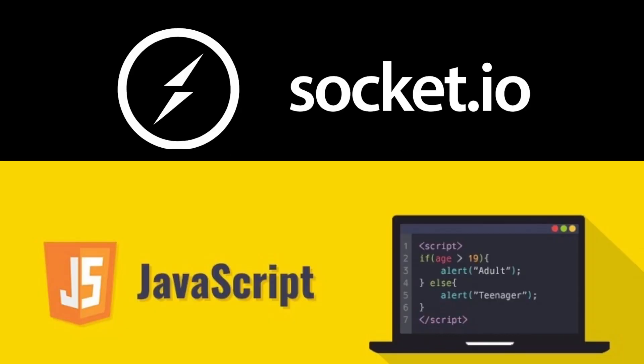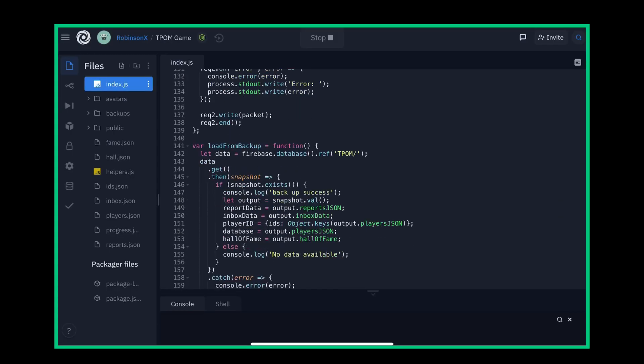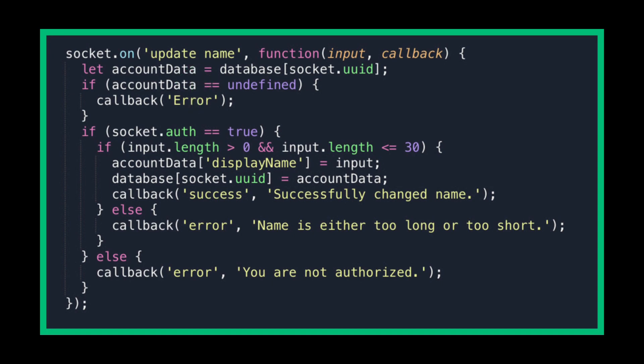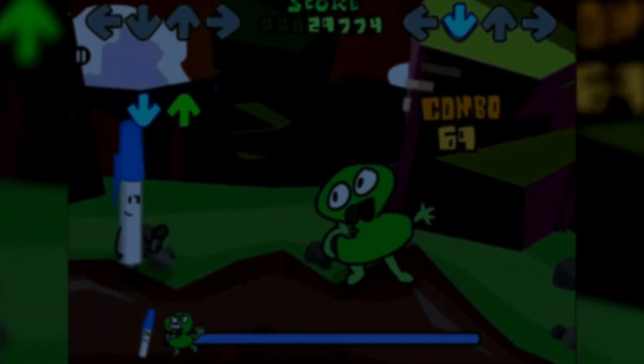The T-Palm socket.io server is written in JavaScript and is 100% event-based — just like HyperPad: when this happens, then do that. For example, when a player sends the event update_name, the server checks if the account exists; if not, it sends back an error. It also checks if the player is logged in and whether the name length is too long or too short. If all criteria are met, the player's name is changed and the server sends back a success message.